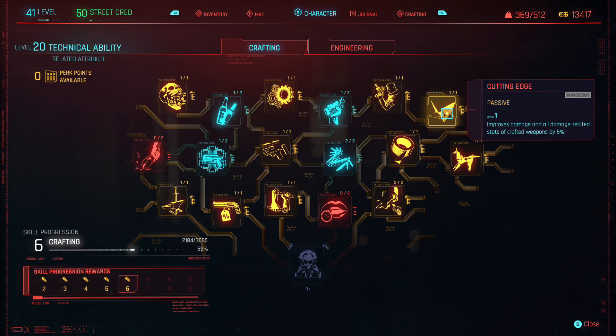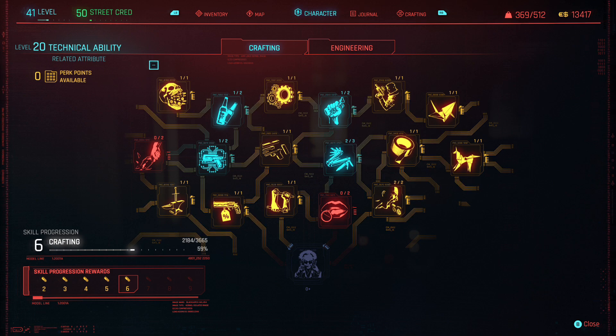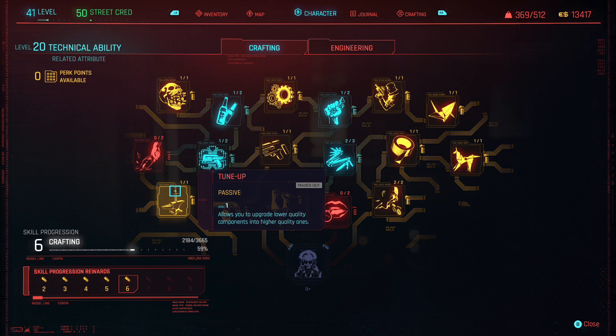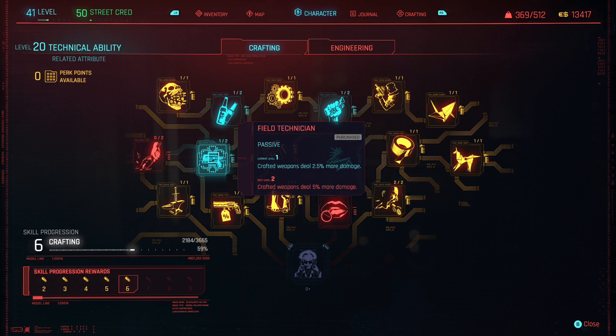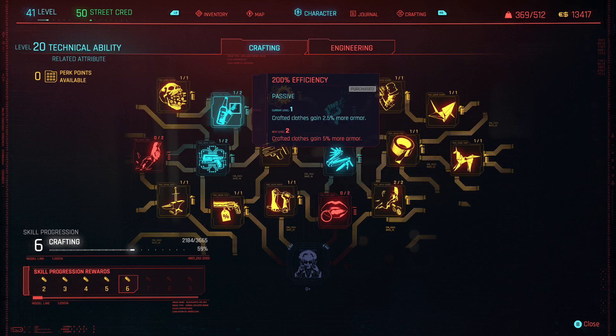The perks I focused on unlocking in my crafting tree really helped me out. The first is Waste Not Want Not, Tune Up, Ex Nihilo, Field Technician, 200% Efficiency, True Craftsman, Mechanic, Scrapper, Workshop, Innovation, Grease Monkey, Efficient Upgrades, and Cost Optimization.